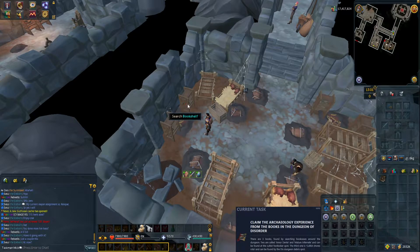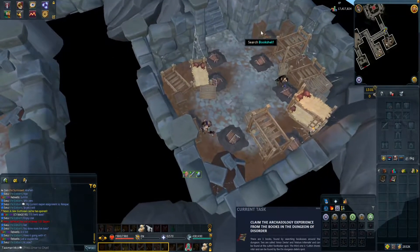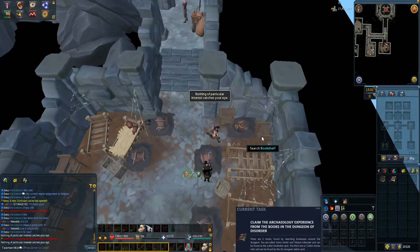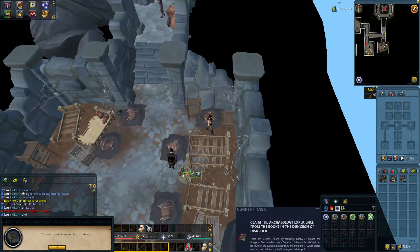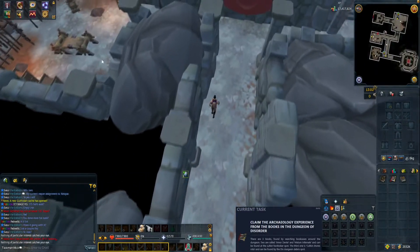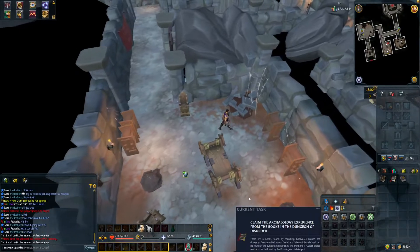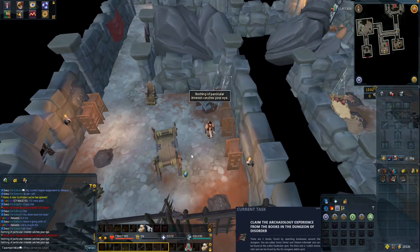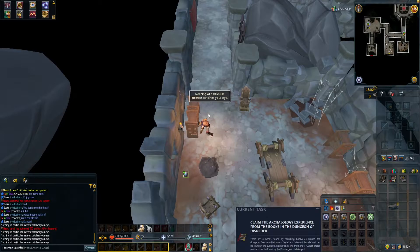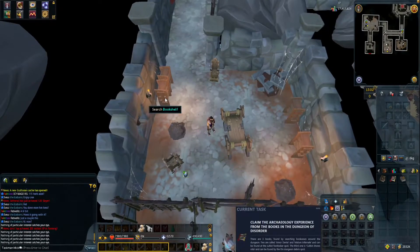We're at the right spot, so let's search all these bookcases. That's one book. Let's search this one — nothing. Nothing in that one either. There we go, that's the second book. Running over to search more bookcases — trying different ones — but I can't seem to find the third one. Am I missing a bookcase?